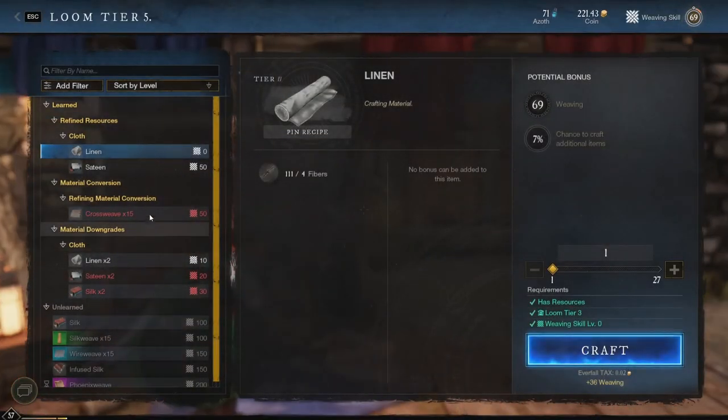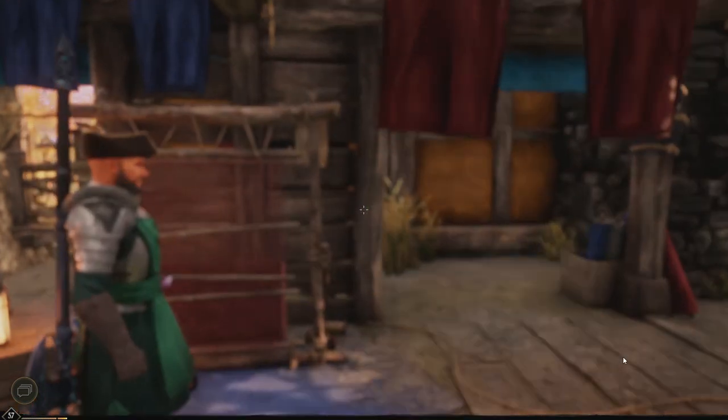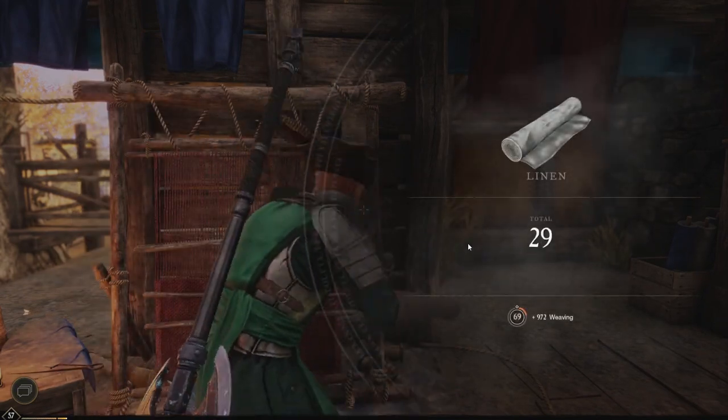Once you get to the loom, go to the left side of the screen and click linen, then drag the slider on the right side to decide how many linen you would like to make. Then you just need to hit craft and you will receive your linen. And that is pretty much it — I hope this video has helped you, and thank you for watching.